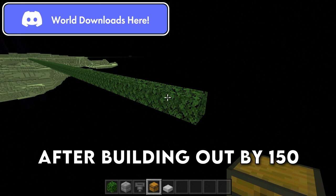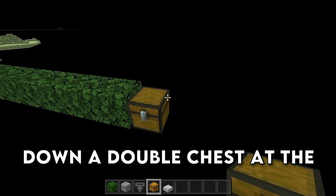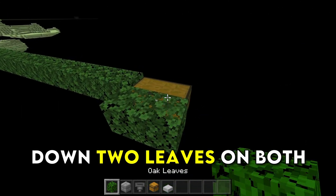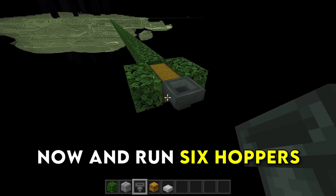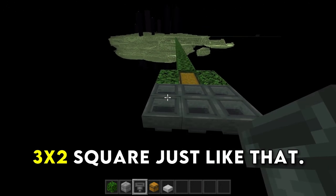After building out 150 blocks into the void, grab your chest and place down a double chest at the end of your bridge. We're then going to place down two leaves on both sides of the chest, grab our hoppers, and run six hoppers into that chest, creating a 3x2 square.